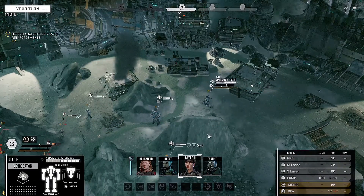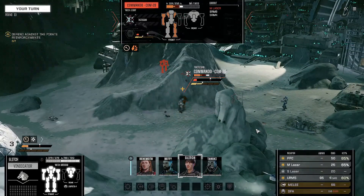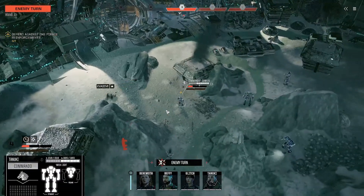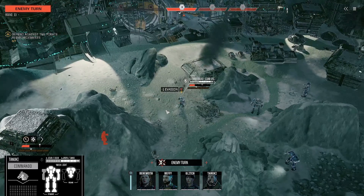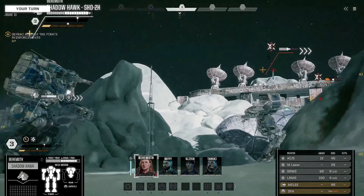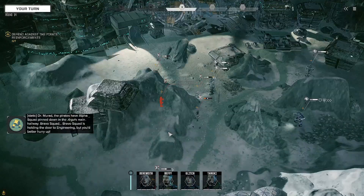Glitch, waiting on your command. Move here — might be able to get a line. We can target the Locust or the Commando — better chances with the Commando. You missed with the PPC?! That's the highest hitting weapon you have! A Galleon drone can still put up decent fire. Behemoth, go in — introduce yourself to the locals.